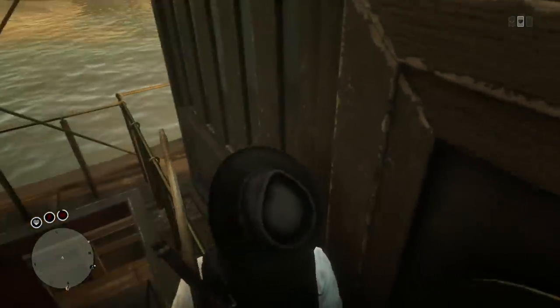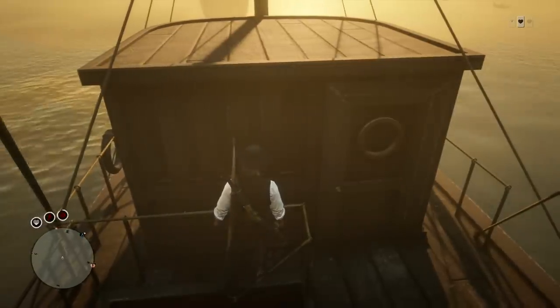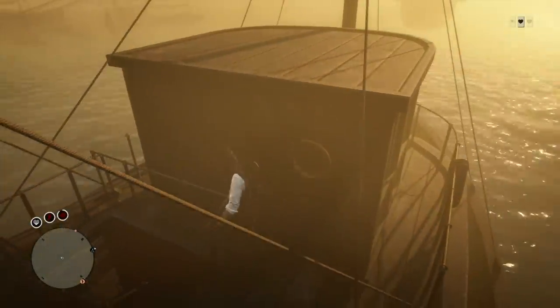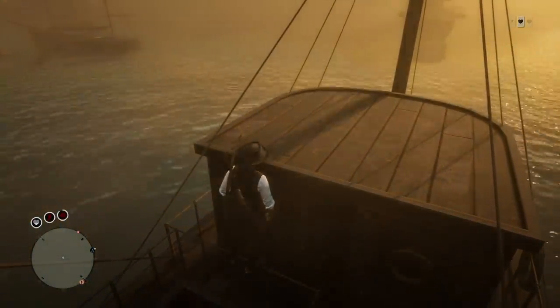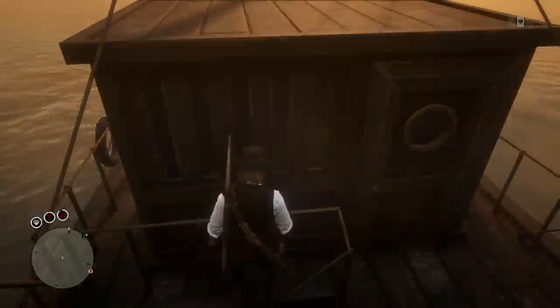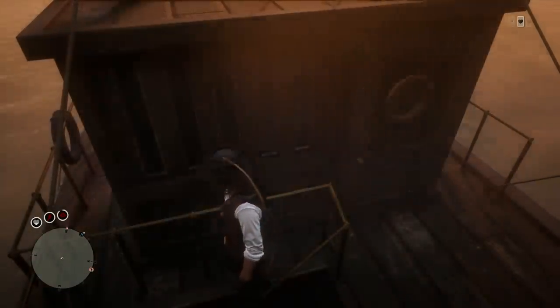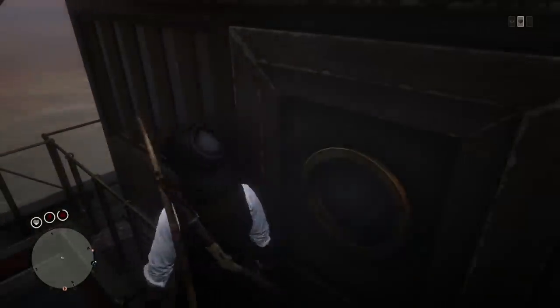Once you've found the right boat, hurdle over the railing, immediately look to the right, and then press Y or triangle once or twice. This did take me a ton of tries. The first time I found this boat I was unable to do it — I was jumping over the railing, looking to the right, clicking triangle, and I just could not get it to work. It is very tricky and not something you'll probably be able to do on your first try. In fact, it took me so long that the boat actually despawned while I was on it.